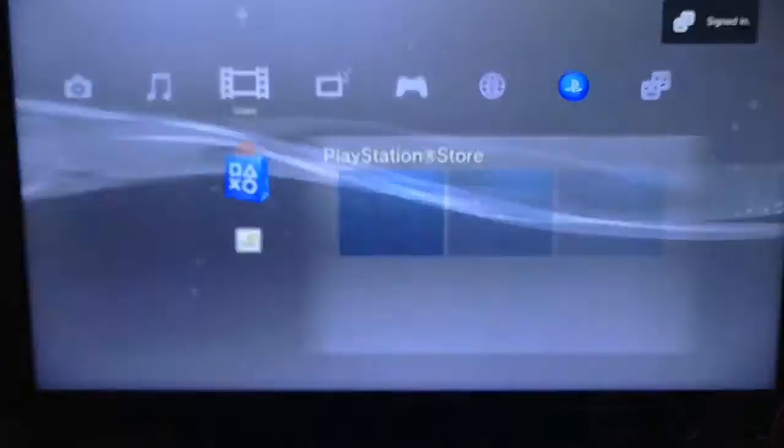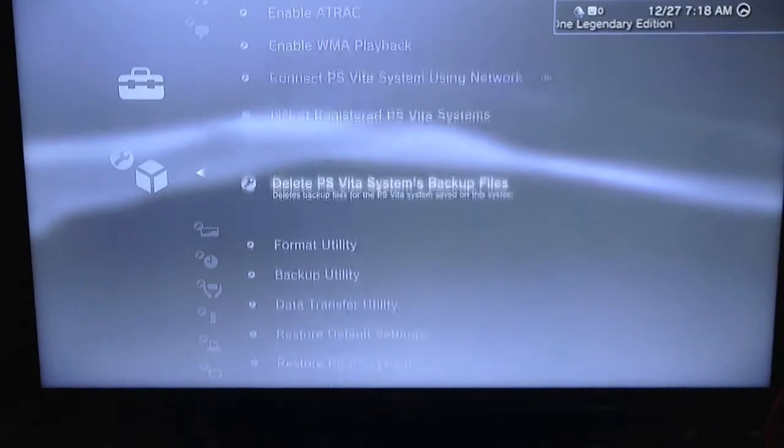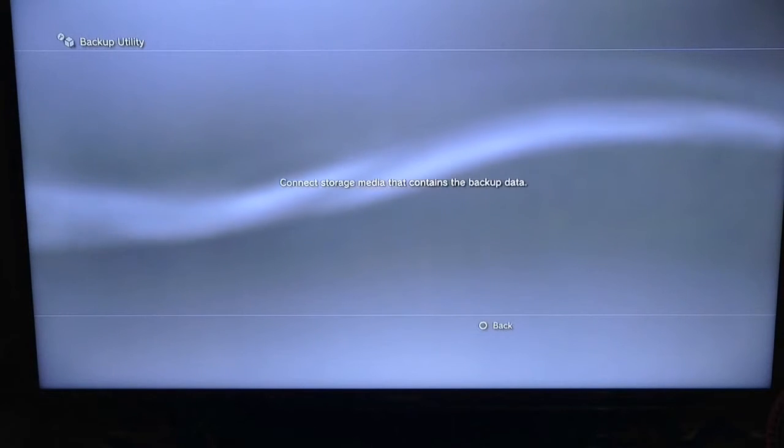It's nice if you want to clean it out. Now you can head back over to System Settings and head all the way down to Backup Utility. This is where you connect your USB.